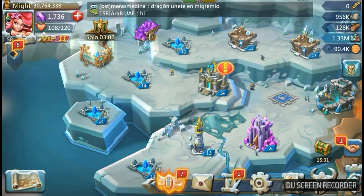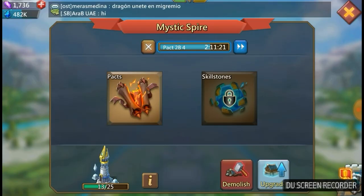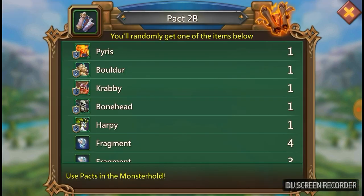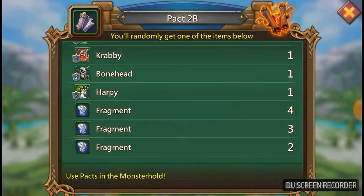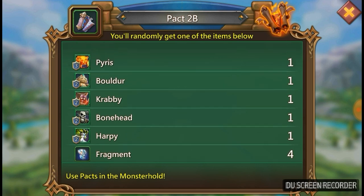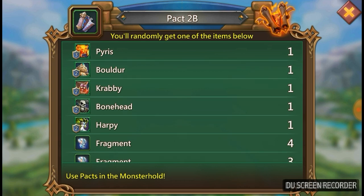Before we go ahead and open those scrolls, let's have a quick look at exactly what it is we're going to be going for in pack 2b. The pack 2s do have higher fragment drops, so hopefully even if we don't get a lot of monsters, I'm hoping I can pick up quite a few fragments from these 30 scrolls. But let's get straight into it and look at the monsters themselves.